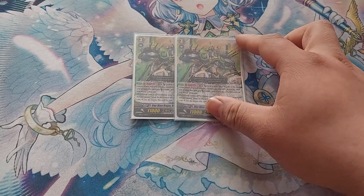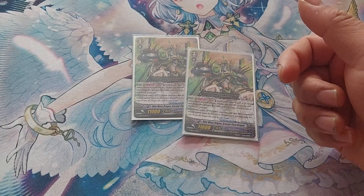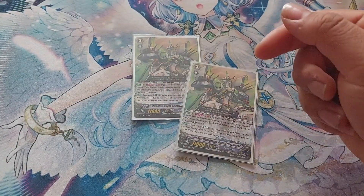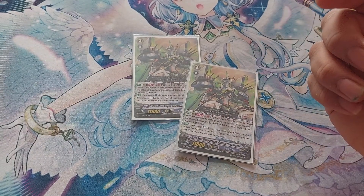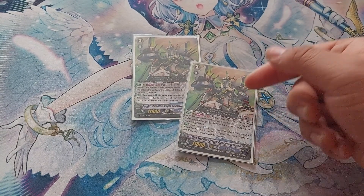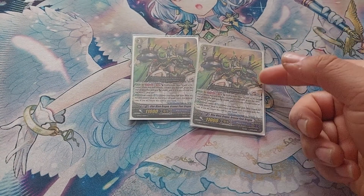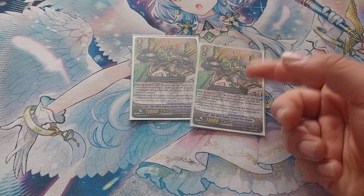I do like using this card as a backup. You don't really want to ride it, but you still want to be on a Blue Wave name even if you misride. Its skill on rear guard is: once per turn, Generation Break 1, Counterblast a Blue Wave in your damage zone. When it attacks, it gets plus 4k, and if it's the second battle of that turn, stand it. Two attacks — very nice. It does hit the V numbers thanks to the 4k boost.